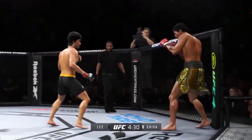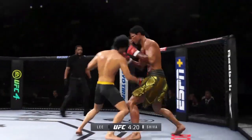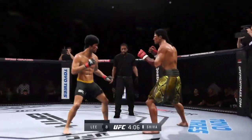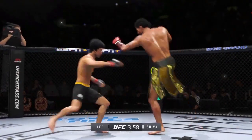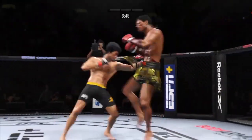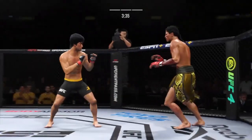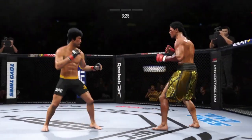He lands another strike to the body, really starting to connect on a lot of strikes to the midsection in the latter stages of this fight. Nice punch lands. He's taking advantage of what is an obvious edge in reach. He lands a knee to the midsection — got to think his opponent is going to feel that one in the morning. Beautiful kick landed by this man — cutting them down to size with these leg kicks. Nice connection there with the punch, DC. Great timing to land that punch.